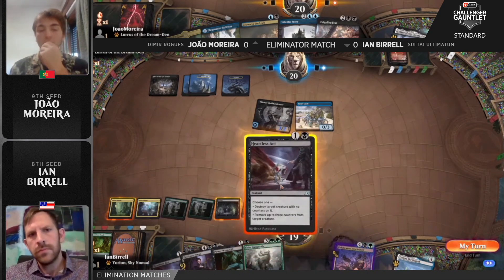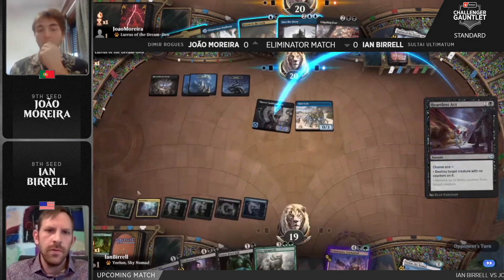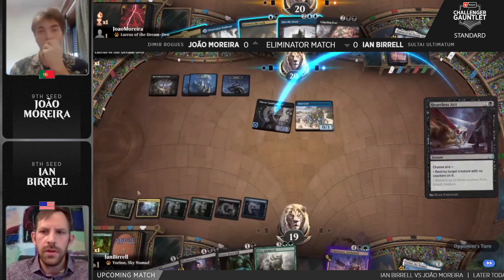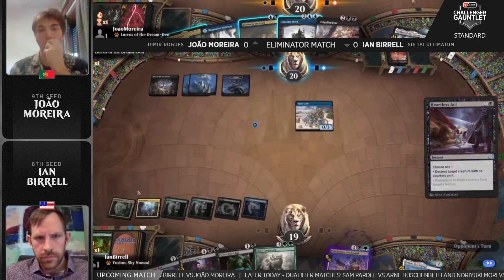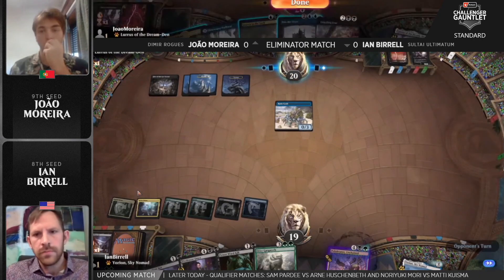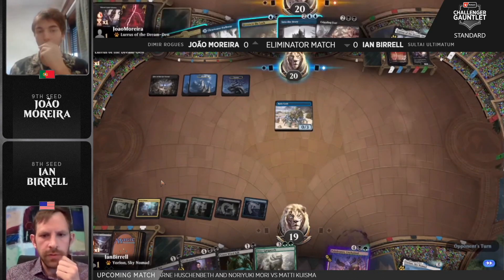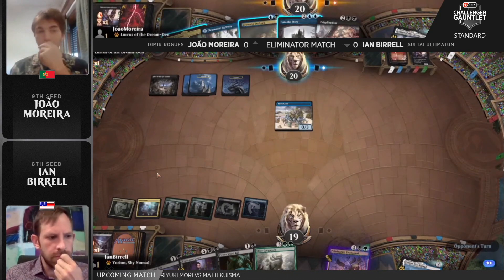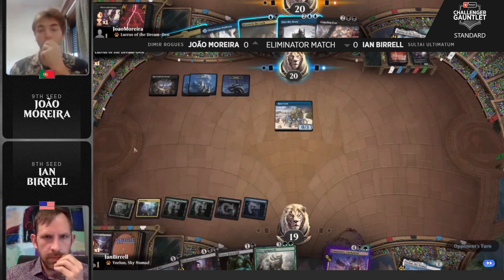Heartless Act and Power Word Kill are both available. Heartless Act is going to try and take care of the Thieves Guild Enforcer. It's really rough to do anything here when you have Into the Story, which is going to cost seven by the end of Ian's next turn. You just say 'do your worst this turn' and hope to Drown in the Lock the Polukranos after playing a land with Runecrab the following turn.